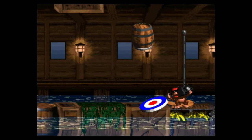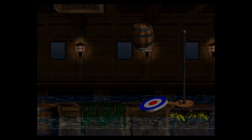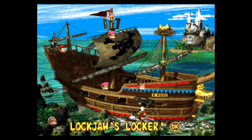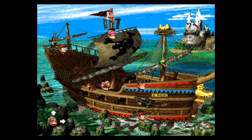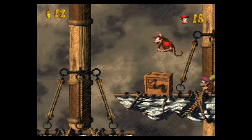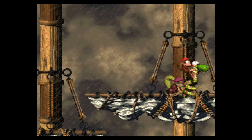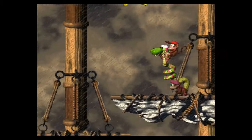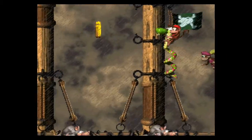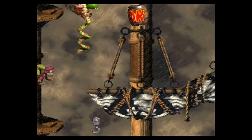With the end-of-level roulettes, they get really mean later on because they actually put DK coins in the roulettes. I think they start doing that in world 2. The next level is actually where I got walled on my first attempt to record this — I could not figure out where the first bonus area was. Hopefully we don't have a repeat of that, because I generally know where it is. Generally. Key word.